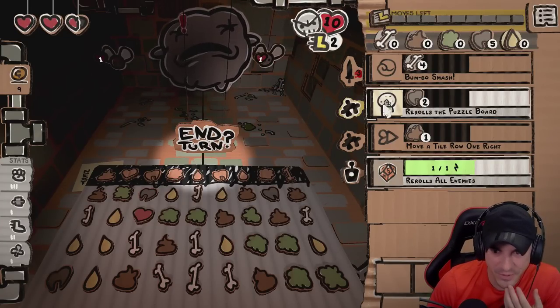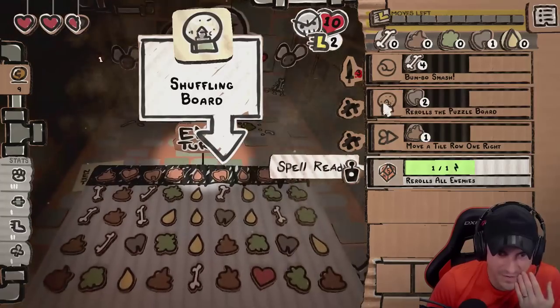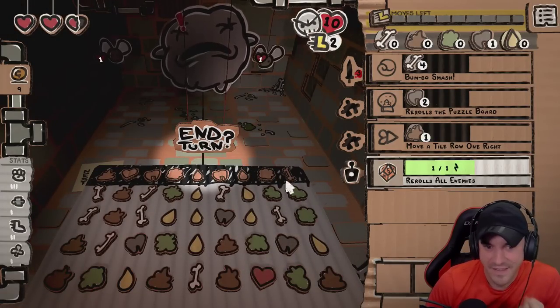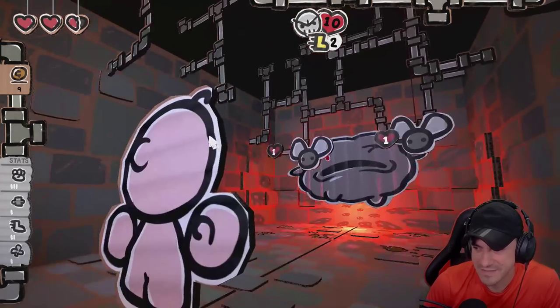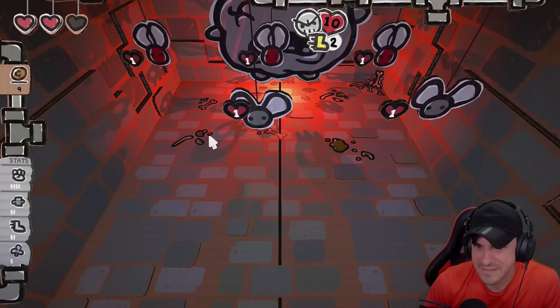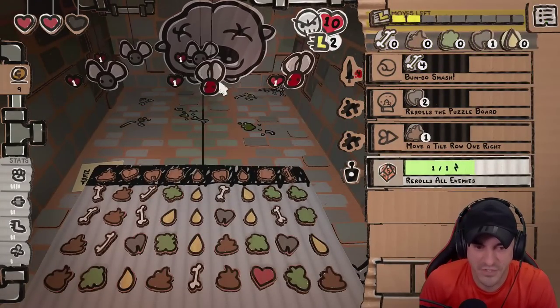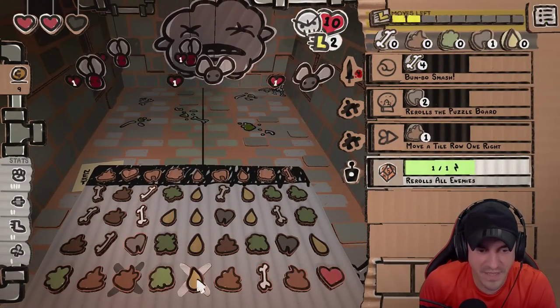I think we got to reroll, get lucky. Give me a blocker. We're going to take some damage here. I think we've got to clear a path otherwise we're going to have some issues. That's a free easy clap right there.